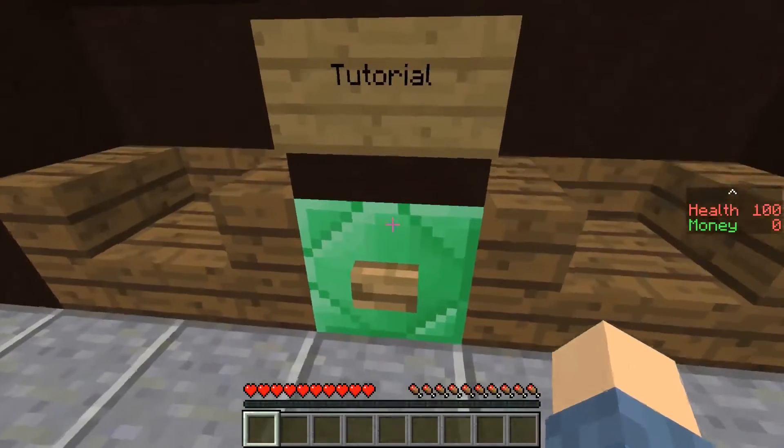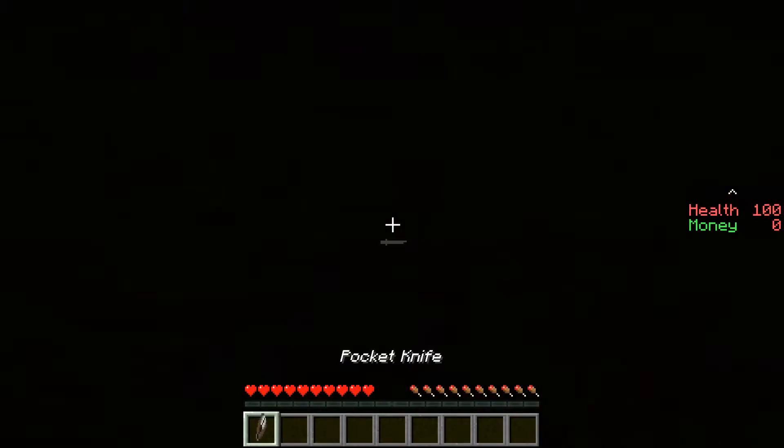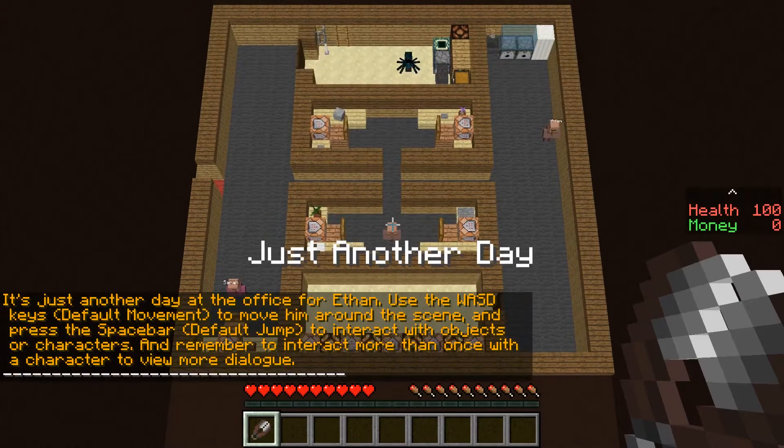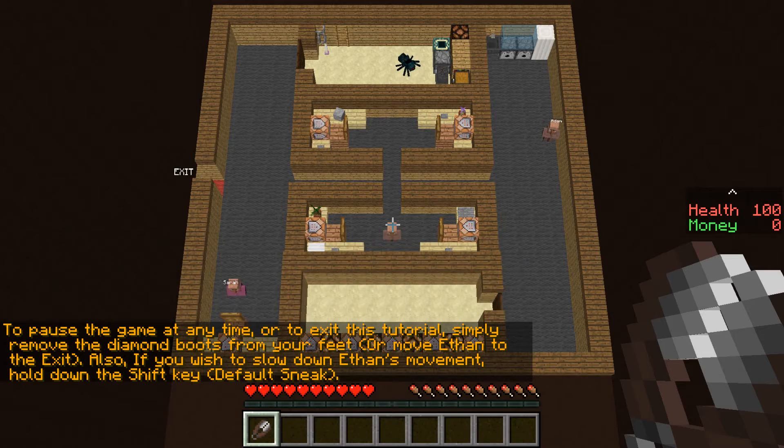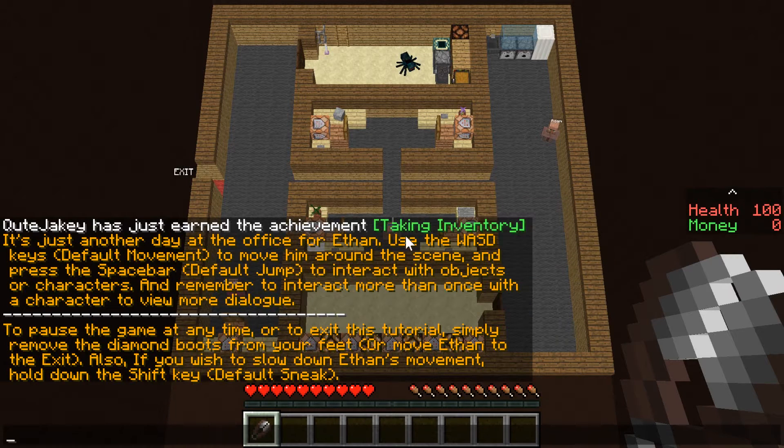Let's press this button. Tutorial. Oh my god. Just another day of the office for Evan. Use the WASD keys to move him around the scene and press the spacebar. It's too fast — I can't keep up. You can jump to interact with objects or characters, and remember to interact more than once with a character to get more dialogue.